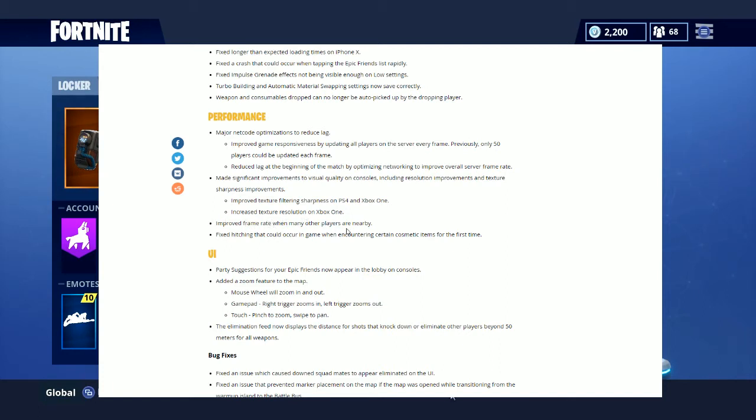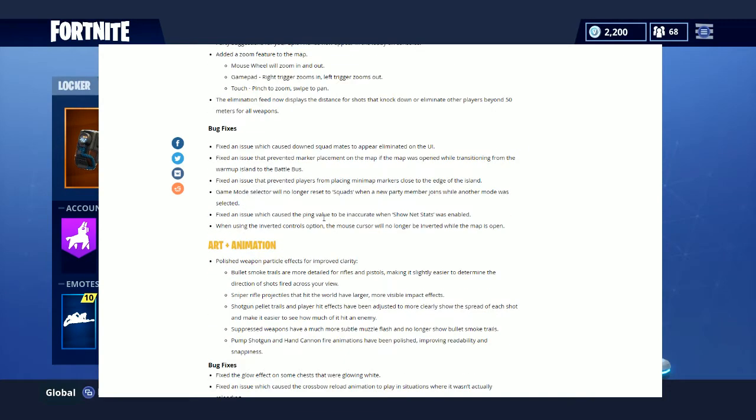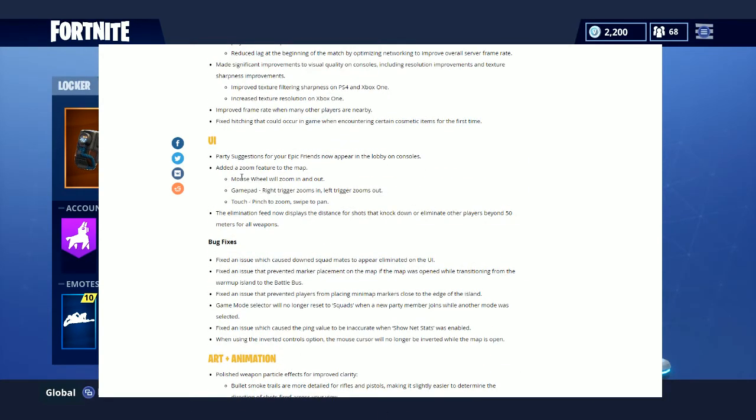They've also improved frame rate when many players are nearby — that was a big issue when you first landed. Say you land at Tilted Towers and you just get three lag spikes; I've seen people lag off a building. On the UI side, they changed the zoom feature on the map — I'm not sure if it's on console yet, but it's a cool addition.